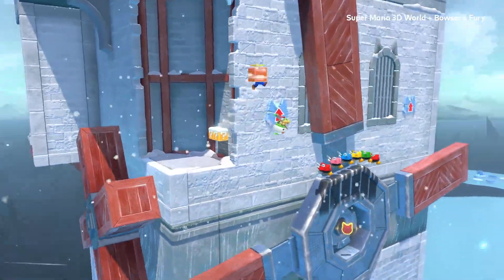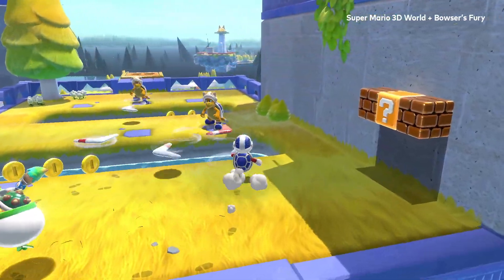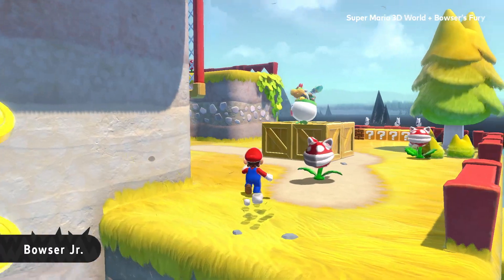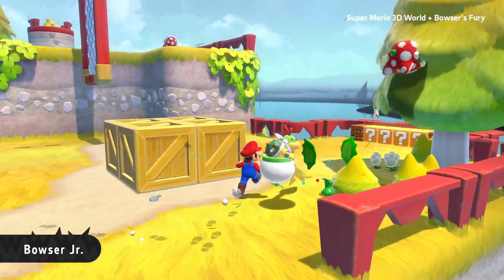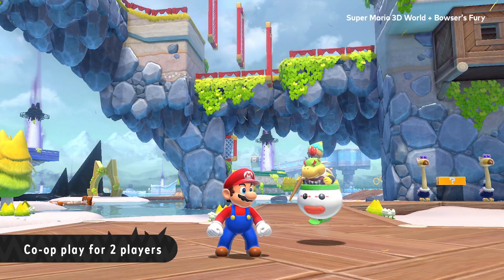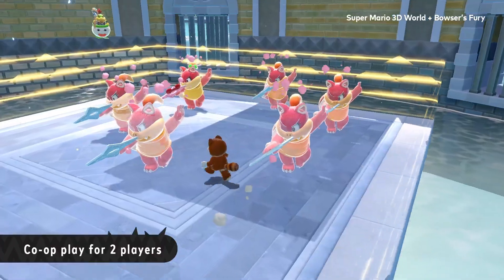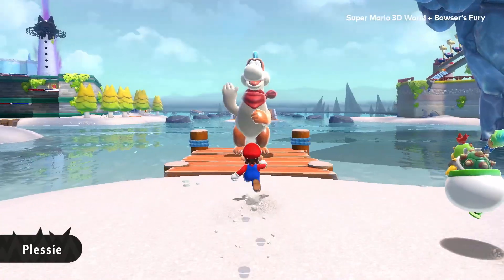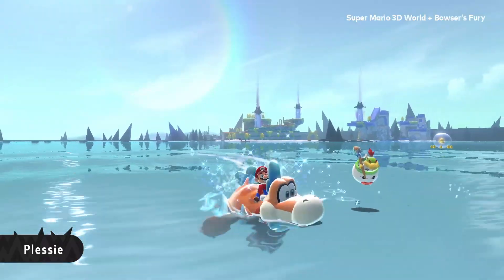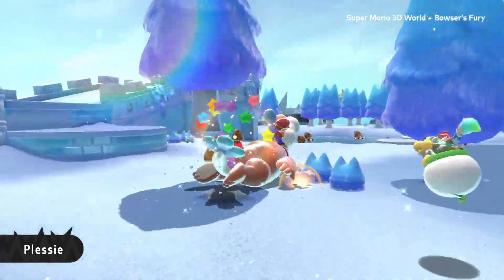Better stay on your toes. Luckily, Bowser Jr. will offer support — he's actually surprisingly helpful. Pass a Joy-Con controller to a friend to team up; the second player gets to be Bowser Jr. Can't forget good ol' Plessy. How else could you navigate this huge lake? Coast smoothly across the water, and this time, over the ground too.